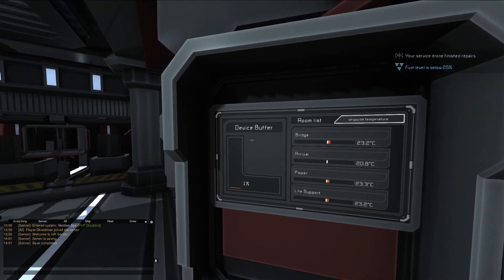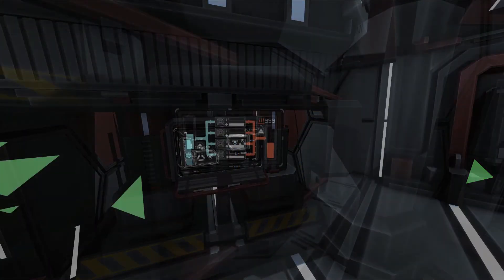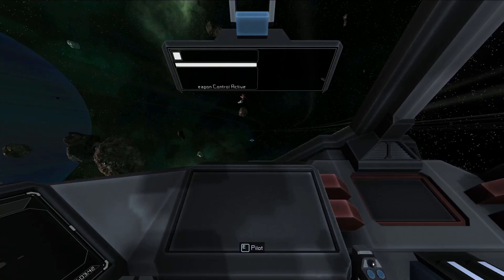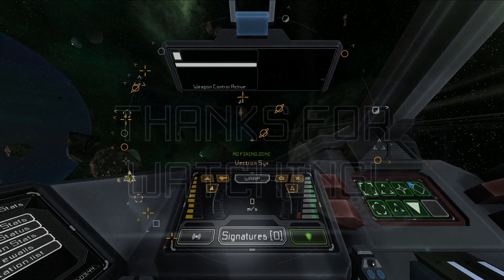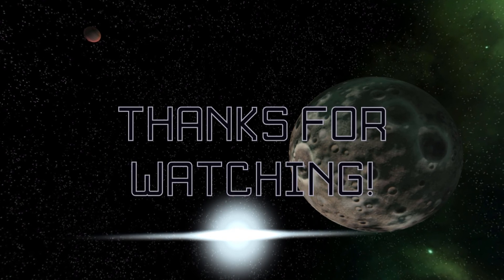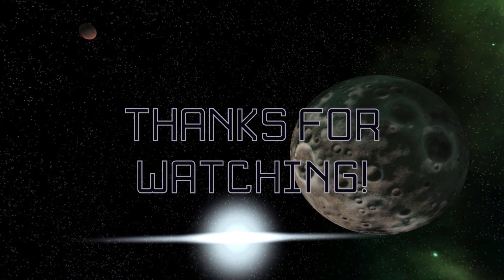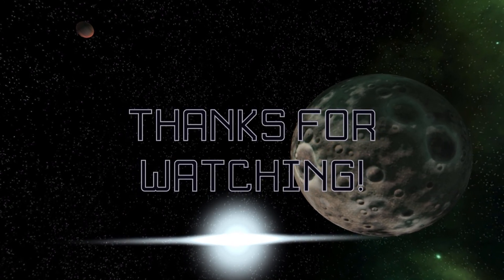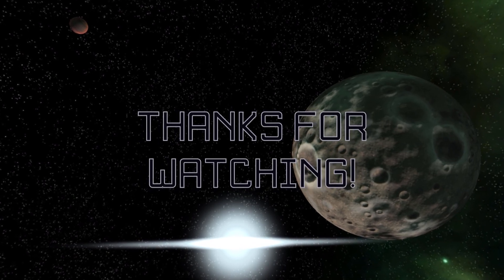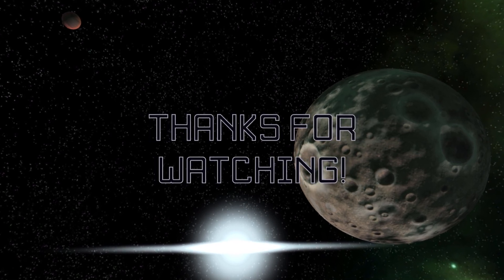With our fuel tanks full, life support pumping, and thermal extractor loaded, this little ship is now ready to fly. That brings us to the end of this episode. In the next one, we'll be looking at how to pilot a ship, including how to use a ship's warp drive to get around quickly within a star system. If there are any topics you'd like to see covered in a future video, leave your suggestion in a comment below. Thanks for watching, and don't forget to subscribe to catch the rest of the series.